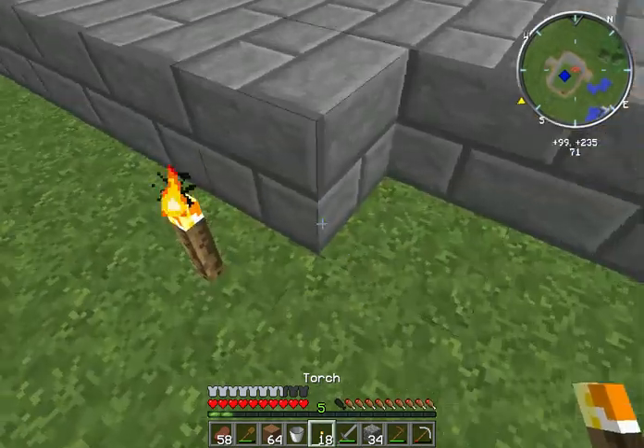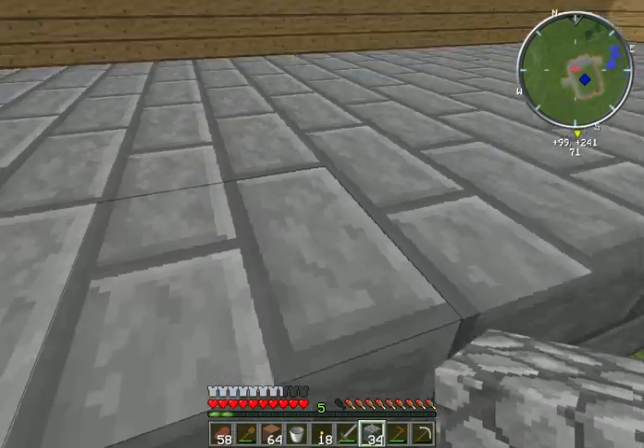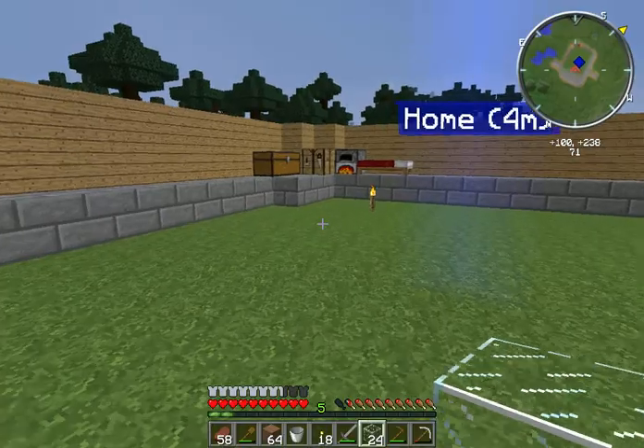I wanted a vanilla world — I wanted to keep my world mostly vanilla. But if any of you want to have a vanilla world but still get a mod or two in it, this mod right here I would definitely recommend. It's a really great mod. Meanwhile, before I do that, I want to turn all these into glass panes, because glass panes look a lot better.